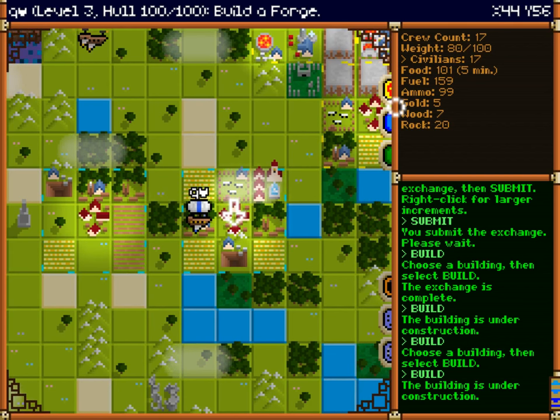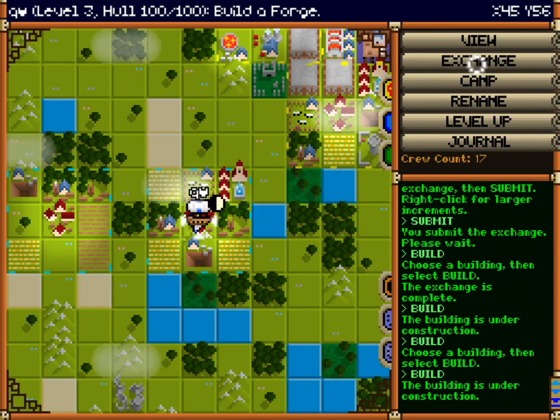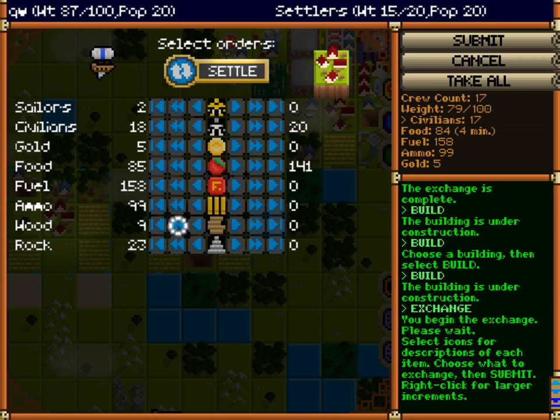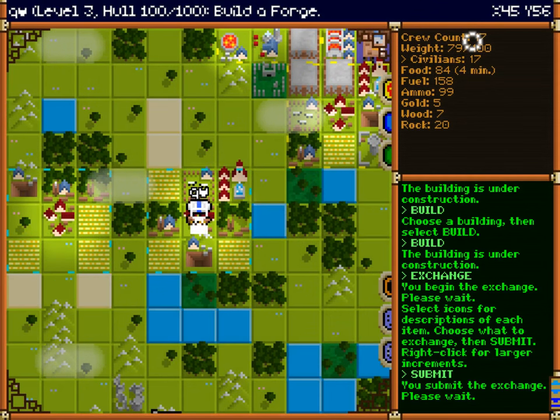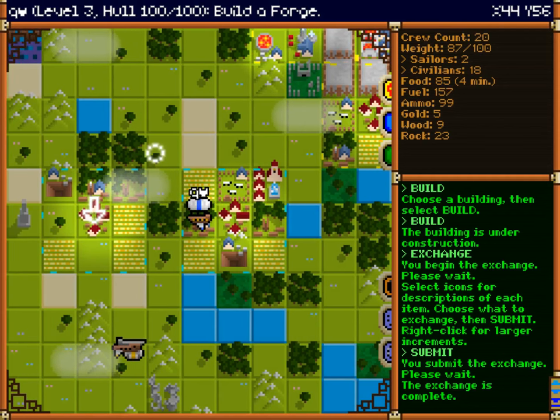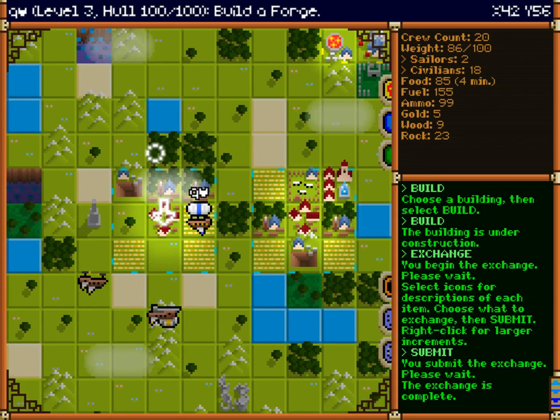So I need to get a forge, a smith, and a still. But to get the still I'm going to have to expand somewhere else. I just need more people. Got some sailors — I'll take that. I have a lot of food because I have tons of mines and stuff. Basically I'm just shuttling back and forth, stealing stuff from my villages. Once I'm up to 20 civilians I can go make another village — probably one with a swamp so I can start getting fuel, even though my fuel is fine for right now.